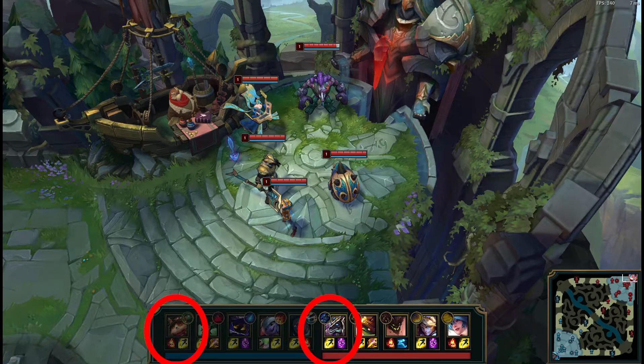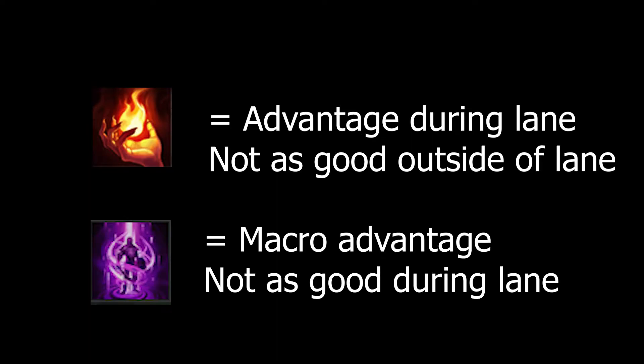Summoner spell wise, it's Ignite versus TP. So Teemo must take a lead during the laning phase. If he fails to do that, he's one spell down for the rest of the game. You have TP, so you need to wave manage and look for teamfights on the opposite side of the map.